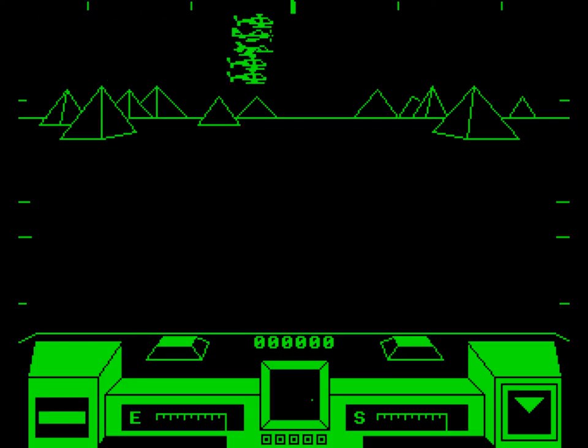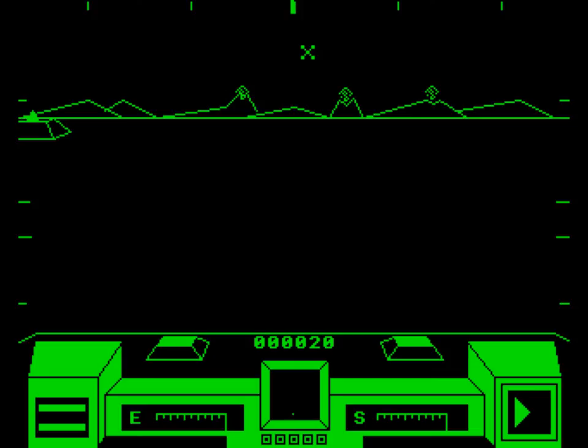You take the controls of a tank. Your view is from inside the turret. You can look one of four ways and fight with one of two weapons. The weapons change depending on whether the threat is ground or air based.